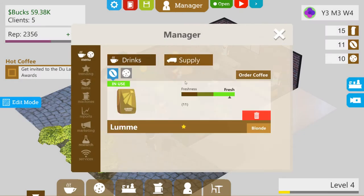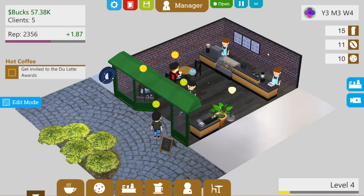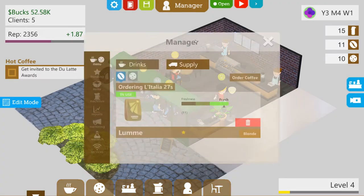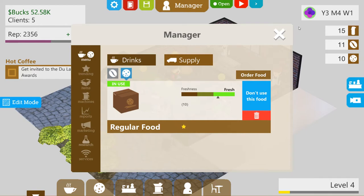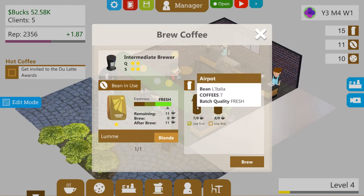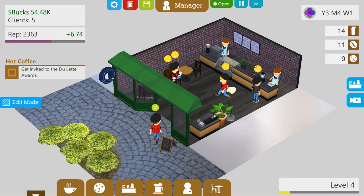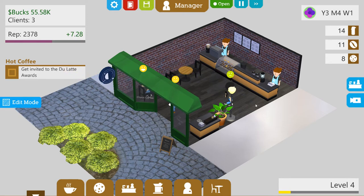Let's get some more coffee — let's order coffee. Let's get a dark roast please. It can come straight in. Oh, why is this guy not happy? Nothing tastes fresh. Let's quickly go back and see — our coffee is fresh. Is there a problem with this? That's fresh, that's fresh. I don't know what's going on — everybody else is happy. Do not know what was going on over there.